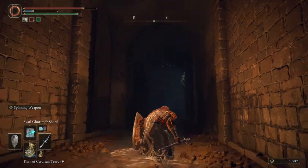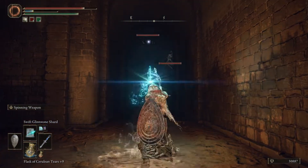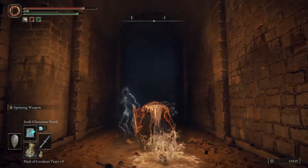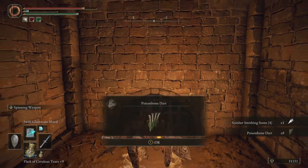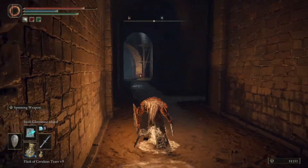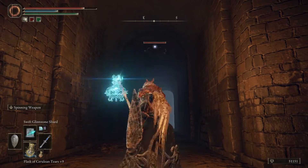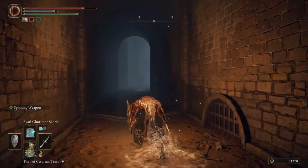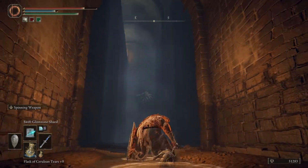I see them — a little side path there, we'll hit that in a second. I like that I can hit these with two hits before they fall. And they drop somber smithing stone fours. Poison bone dart, which is good because here soon we should be able to use the moonlight greatsword — or whatever it's called in this game. That's what I want to move to from this Carrion sword, even though I like the Carrion sword. But how do you say no to the moonlight greatsword?